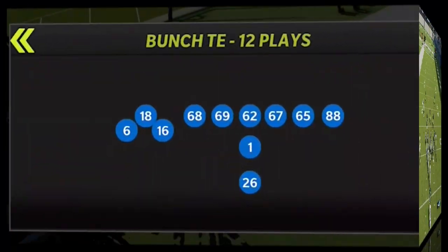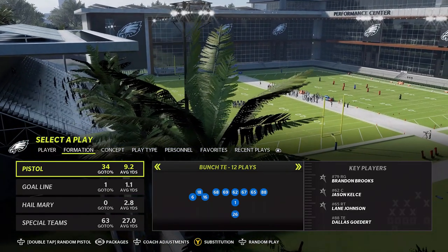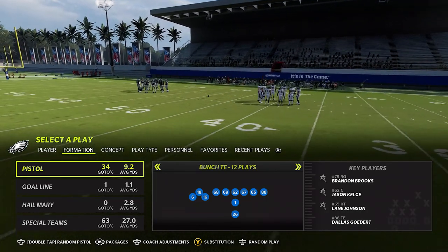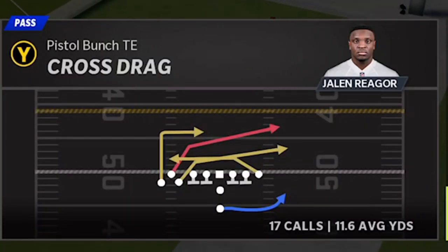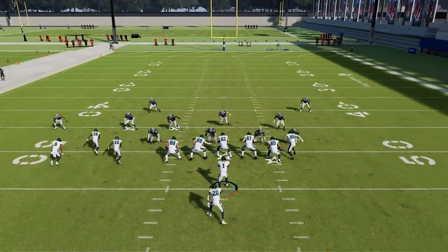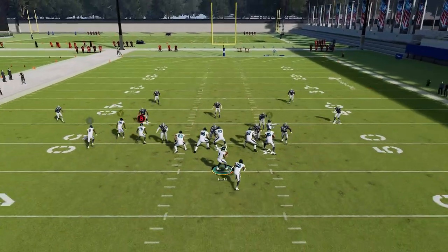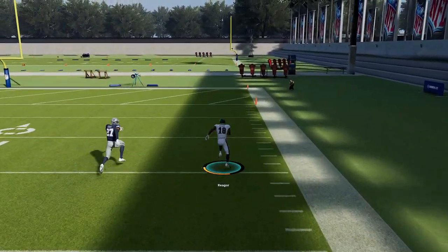Next, also out of the Pistol playbook and Run and Gun, we have the Pistol Bunch TE formation. This used to be one of the glitch formations in Madden — typically when there's a very hard to stop formation, they take it out of the game entirely. They did replace it with a similar-looking Single Back Bunch TE, but it's not as good. The best play from Pistol Bunch TE is the Cross Drag. There are so many crossing receivers in this play it's really impossible to stop, and it needs no adjustments — it takes advantage of all the crossing routes. Work the play front to back: from the drag, to the deep crosser, to the in route. It has success against man and zone alike.